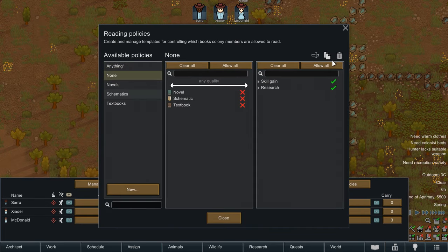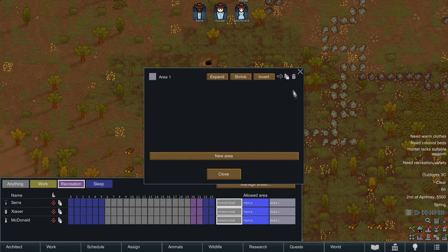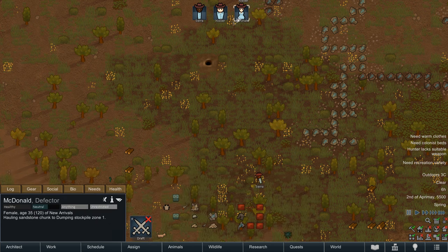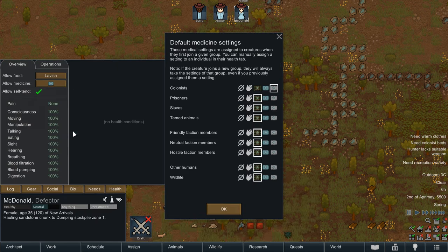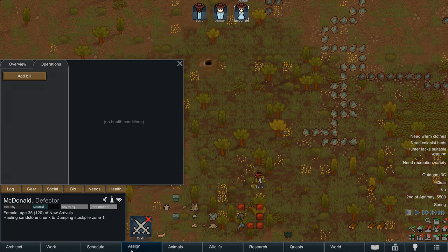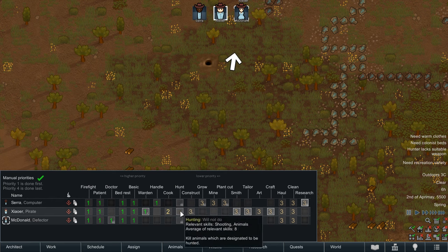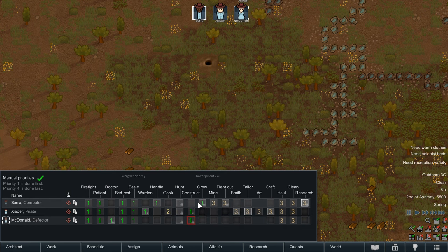Whilst there is some new content added in the form of buildings and items to accentuate or play with a certain ideology choice, it's nowhere near the level of either Royalty or Biotech, both of which are a lot more bombastic and engaging in what they include. This is the only DLC, as of recording, that I would not recommend to a player that wasn't also using mods. Vanilla Expanded Ideology and Alpha Memes are basically essential to use alongside Ideology, as by itself, Ideology is a loaf of bread insisting that it's a sandwich.